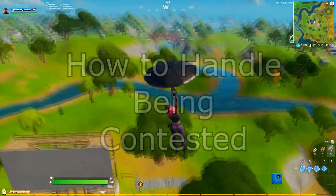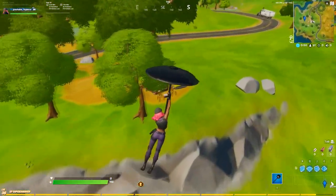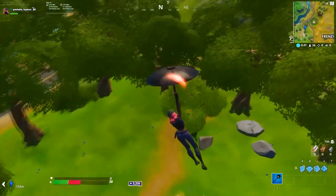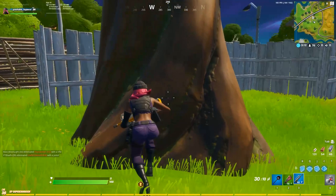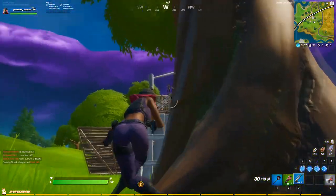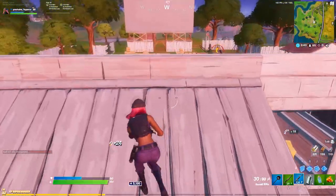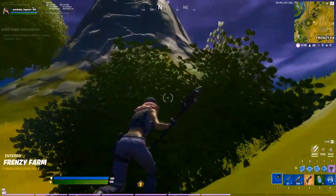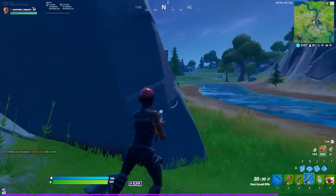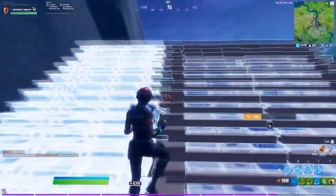Depending on where your opponent lands at your drop spot, you may or may not want to disengage and back away. If your opponent takes an advantageous position and lasers you before you can land, there's a good chance they will push you and try to confirm the kill. Should you not be able to disengage, the best strategy is to keep your opponent far away, play unpredictable angles, and get damage on them without them knowing where you are. Take natural high ground, use buildings, trees, rocks, or bushes to find a way to disengage. If you're forced to fight, try to get some tags on your opponent before they start pushing — this will level out the playing field and hopefully give you a better chance to win the fight.